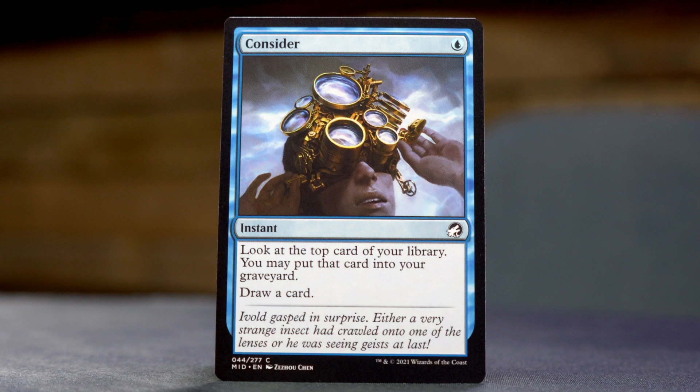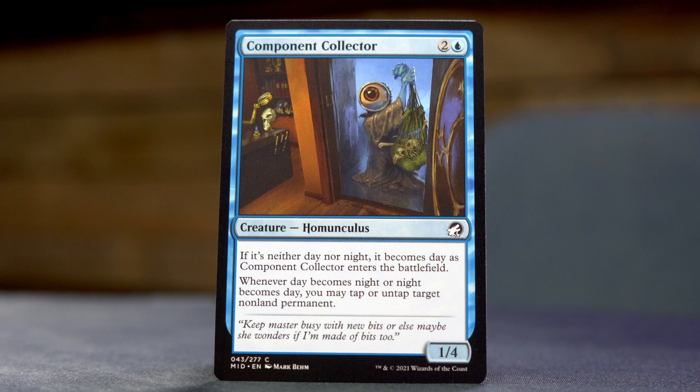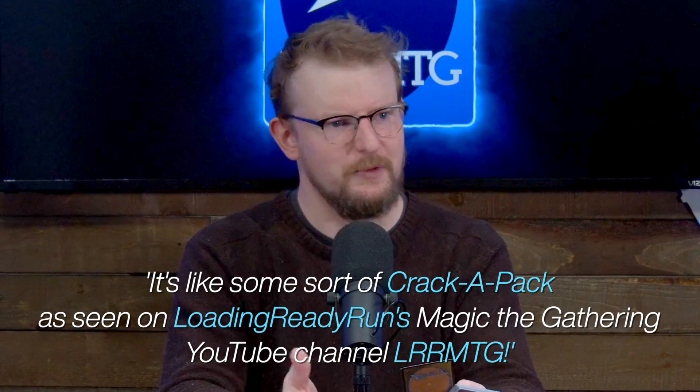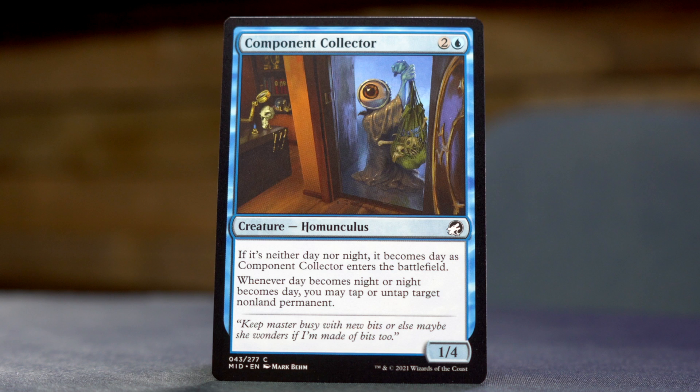Consider — single blue for an instant. Look at the top card of your library, you may put that card into your graveyard, draw a card. Hey, component collector! I always like it when we spike the card used at the top of the show — it's like in a movie where they say the name of the movie. Component Collector — two and a blue for a 1/4 homunculus. If it's neither day nor night, it becomes day as it enters. Whenever day becomes night or night becomes day, you may tap or untap target non-land permanent.